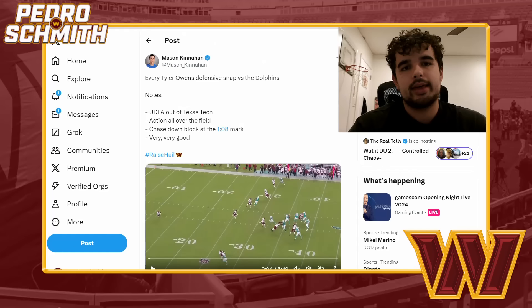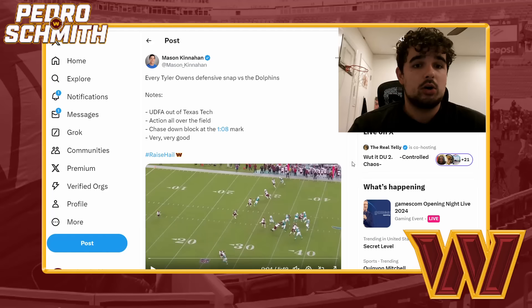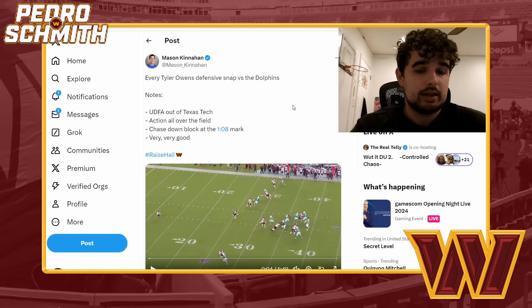I'm assuming he's going to play a little bit more against the Patriots and maybe even start if the starters don't play. At this point I think he is going to make the roster - it's going to be very hard to not have him on the 53-man roster. There are ways they can maneuver things where Dom Hampton, the fifth round pick - Tyler Owens has absolutely outperformed Dom Hampton. That's not to say Dom Hampton's been bad, but Tyler Owens has been that good. They played Dom Hampton at linebacker a little bit last game, which actually helps Tyler Owens because that takes one safety out of the safety room.